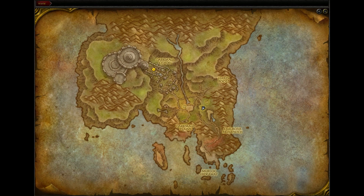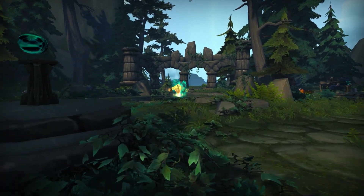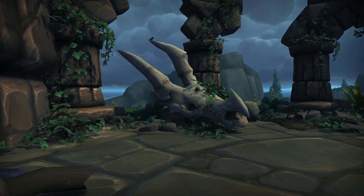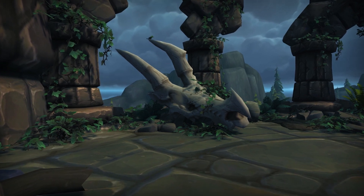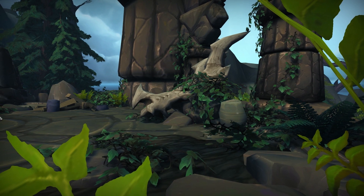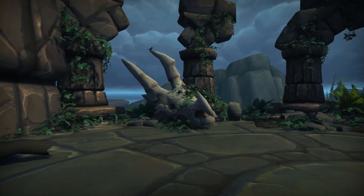To the southeast of the ogre ruins, here on your map, you will find the remains of a small temple near the harpy roost. On the ledge overlooking the plains, you will find a dragon's skull perched upon the balcony. It's not hidden, so to say, but it is out of the way and you may not notice it even if you go exploring. It also hints at the storyline featured later in the zone.